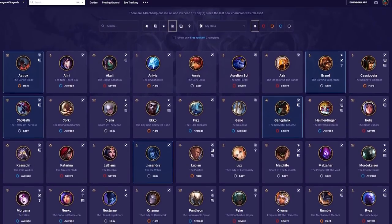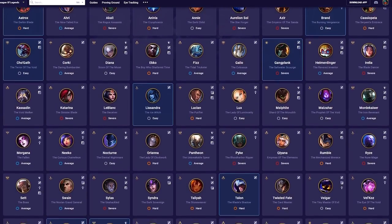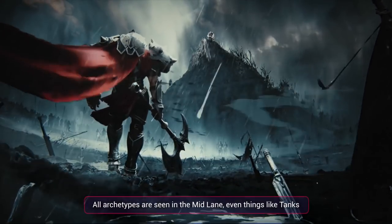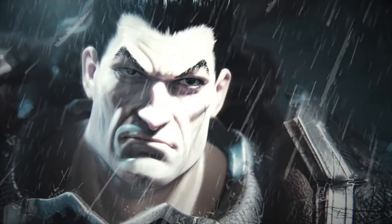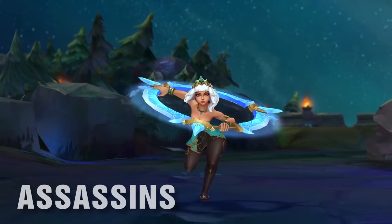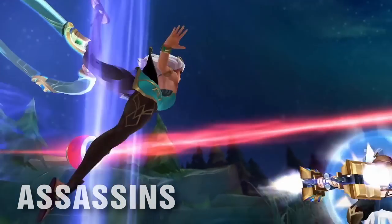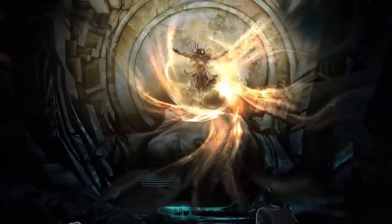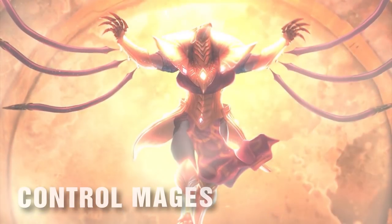One of the positives of maining mid though is that the lane has the biggest flexibility in terms of champion pools, meaning people with any playstyle can be a mid laner. In terms of actual champion archetypes, all archetypes are seen in the mid lane, even things like tanks. The most common though are assassin champions who dominate the 1v1 — they like to snowball, they like to roam, they like to pick people off, and they use their high mobility and burst damage to achieve a strong early game.